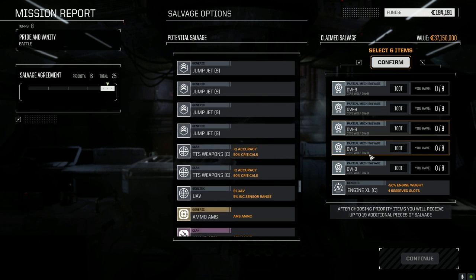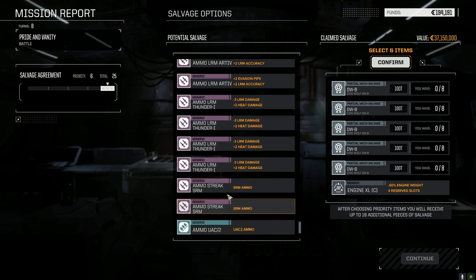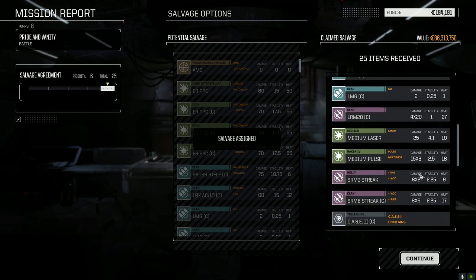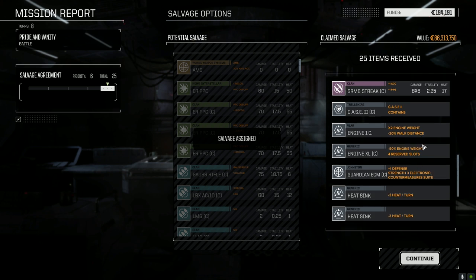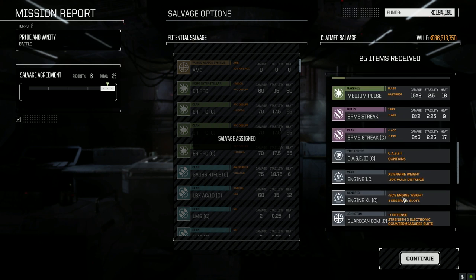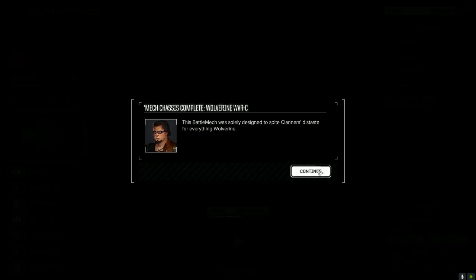You guys see me overlook stuff all the time. Oh man, it'll be so good to have a Dire Wolf. Let's just take this. We got one, two, three, four, five Dire Wolf parts, Wolverine C part, ATM, light machine guns, LRM 20 Clan — nice! Streak SRM 6, internal combustion engine which we can sell, another Guardian ECM, TTS weapons — nice! This was actually a pretty good roll overall. Hey, we took it back from Jade Falcon — nice! Oh wait, we got a Wolverine C, really?